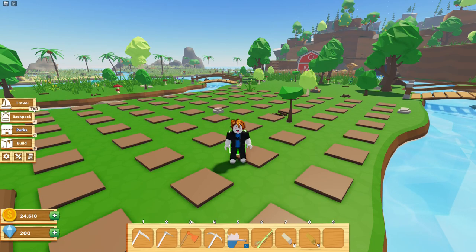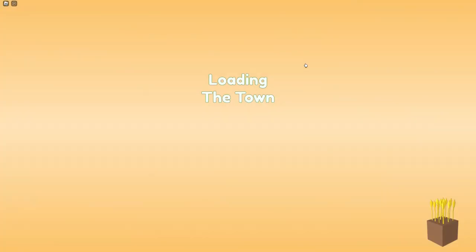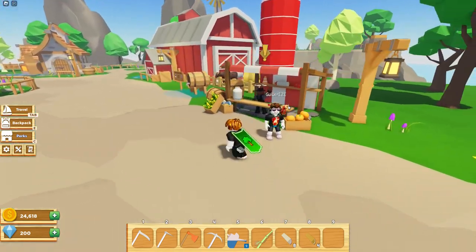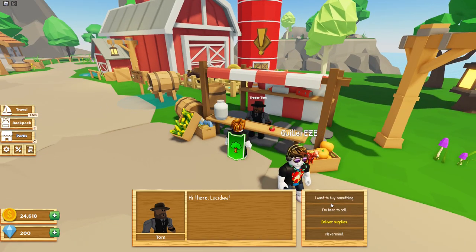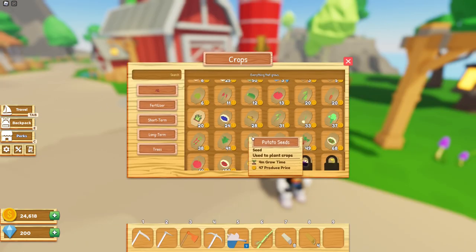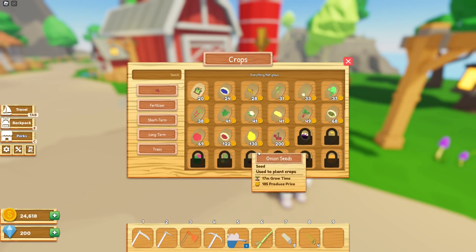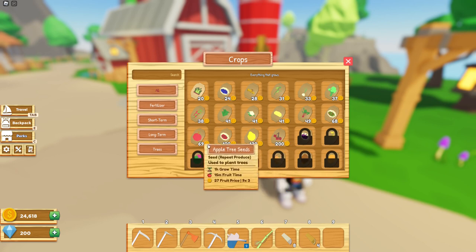Now we're gonna travel to the town and buy some apple seeds. Talk to him and scroll down — here are the apple seeds. You can buy pear seeds or cherry seeds if you have them unlocked, but just buy the apple seeds because they cost less and they all give the same amount of XP.